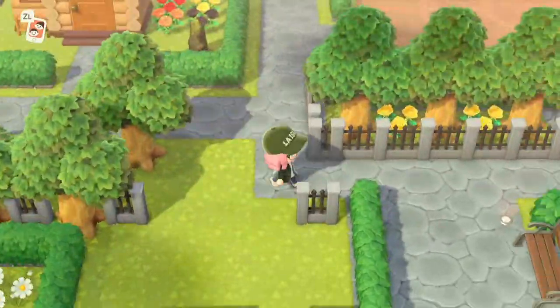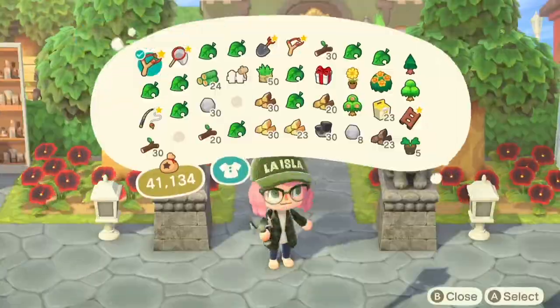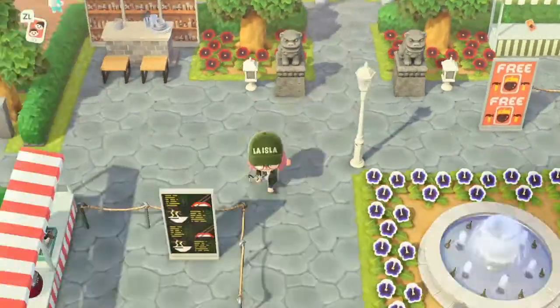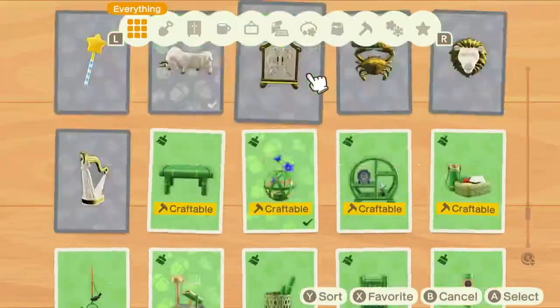So this is a secondary space I'm ready to work on, so I'm going to go back to my house. But first let's see if I got anything good — I didn't. I got a stupid vacuum cleaner. I never get anything good from those balloons, so that's bullshit.